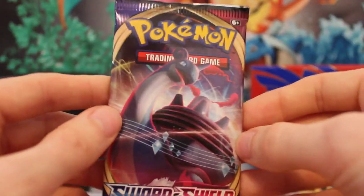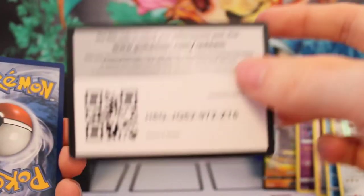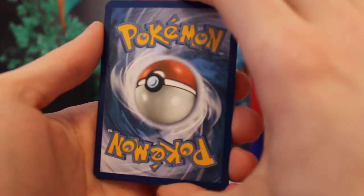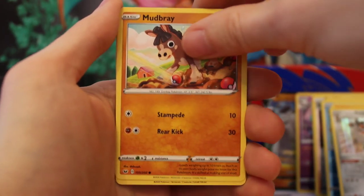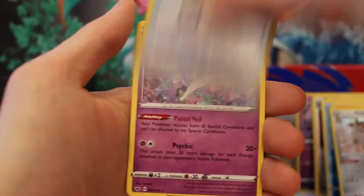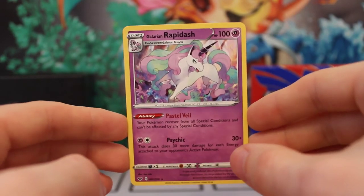And this is our last pack — the Lapras pack. Some last-pack luck please. Ponyta — haven't seen that many Ponytas. Here's the code card. We are going to go with Steel-type — no, it's Psychic. We've literally had every energy type through this box. A Sobble, looking nervous as ever. Mudbray kicking the Pokéballs. And for our Reverse Holo it's a Rotom Bike. And for our rare, it's a Galarian Rapidash — non-holographic.